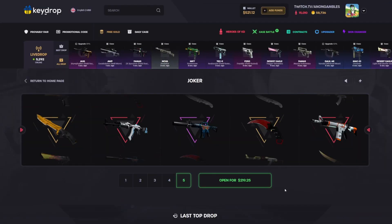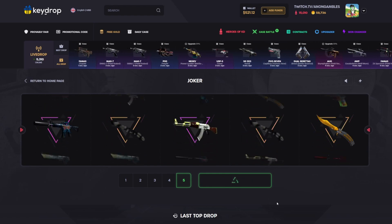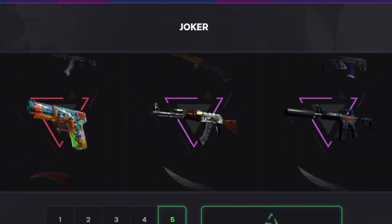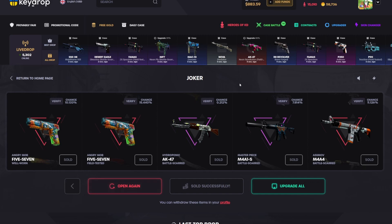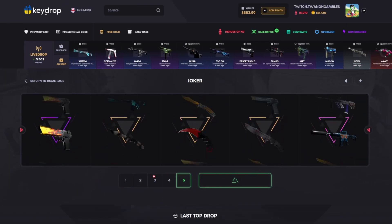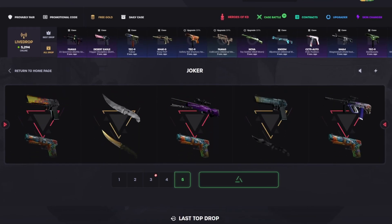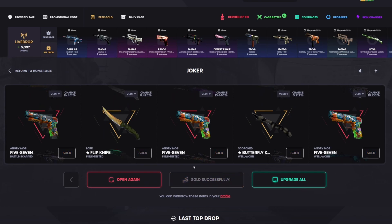I threw a few dollars into the battles to be secure. Gonna try the Joker case — it didn't pay yesterday. Please, just a Lightning Strike at least, or Hydroponic — that'll do it. Nice! 581 right there, not bad at all. We're gonna run it back one more time — if it pays 200 plus, we'll do it again. Nice, that is so good, 749 right there!